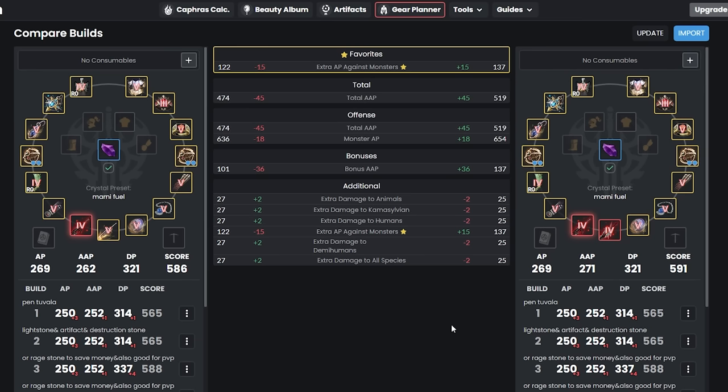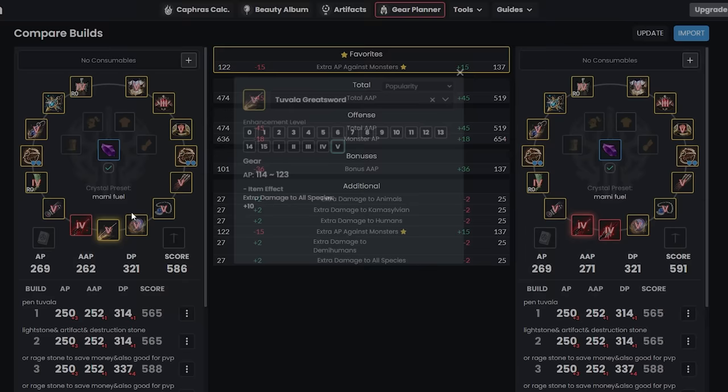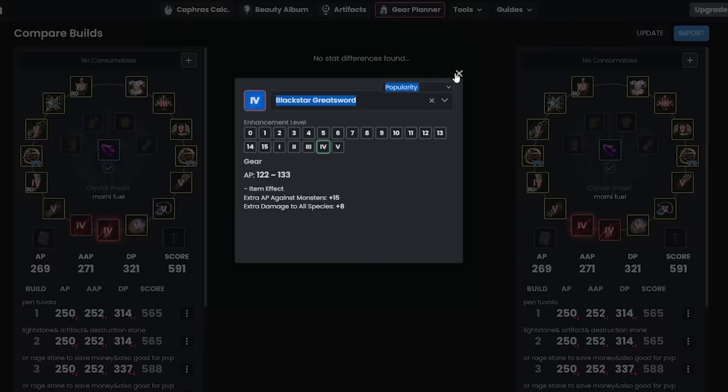In the end, the goal is to get all Tet Black Stars anyway — the God's Ear path is just a stepping stone. For PvE grinding, prioritize: main weapon first, then awakening, then sub weapon.